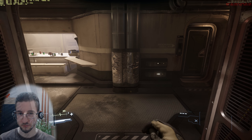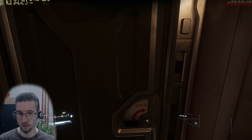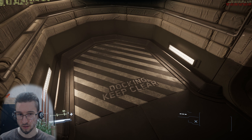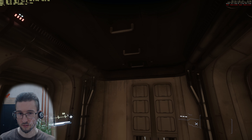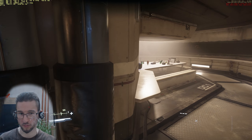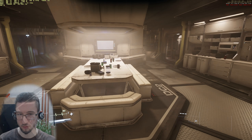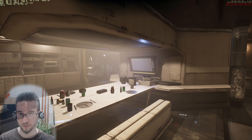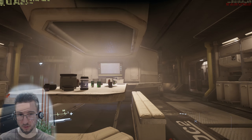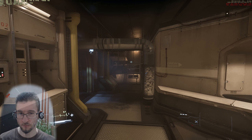Coming in here is the mess hall, and to the right you have a docking collar. Going around, here's the mess hall where you can look out the window — so this will probably be quite the social place. And there's a magical light source emitting bright light from nothing.